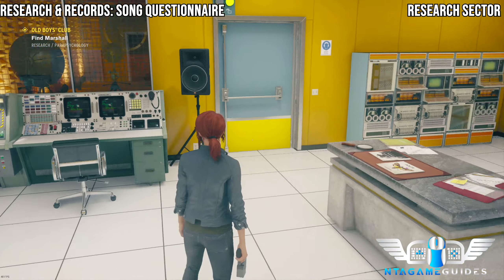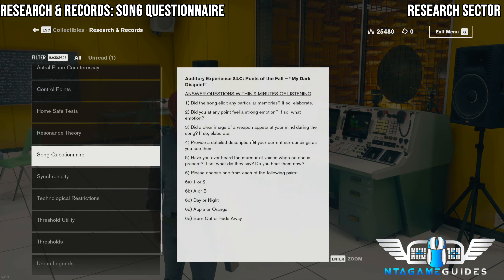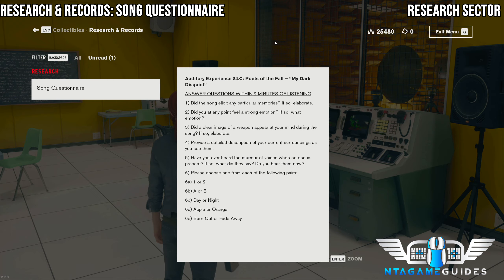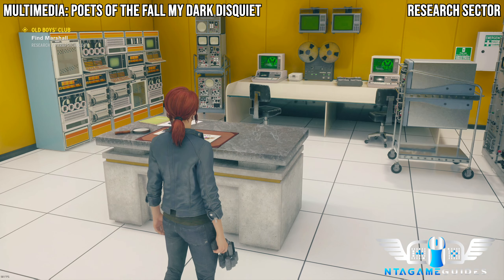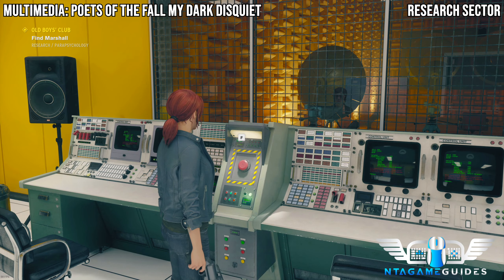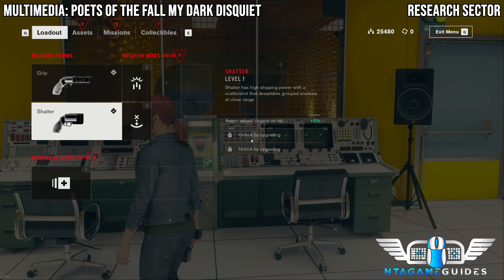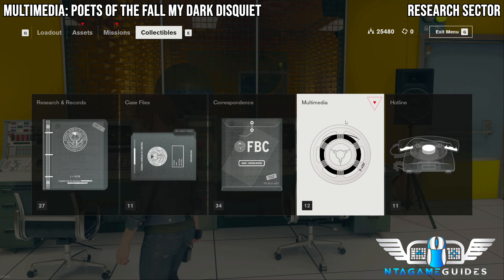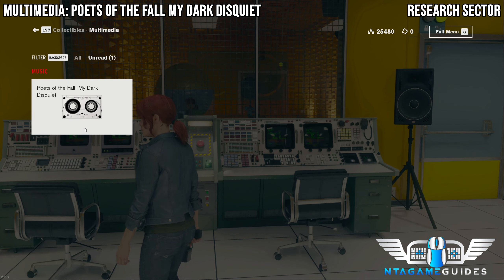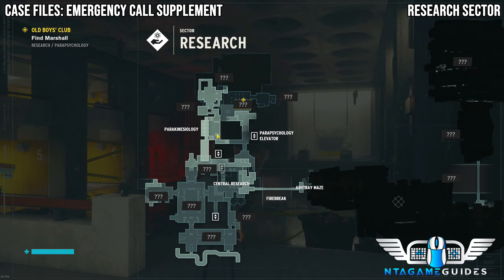On the table to the right you'll find the records, then interact with the button to find the multimedia. This will blast the music out. You don't really hear it well until you go into the next doorway, then you can just sit and listen to it once you are carrying on with the objective.